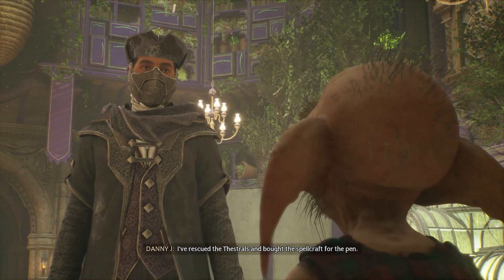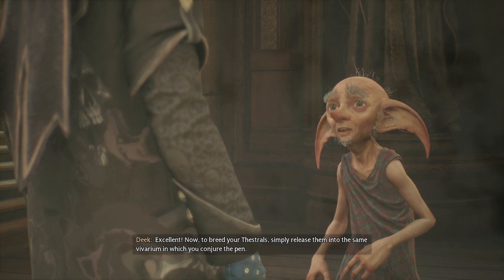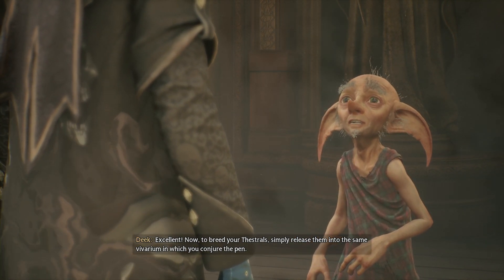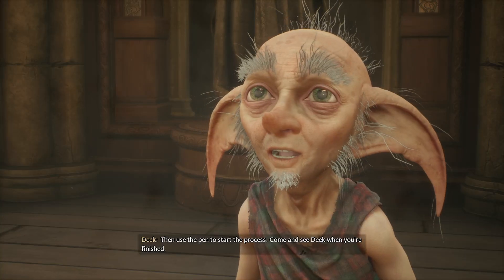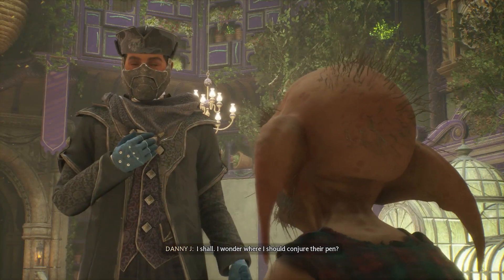I've rescued the Thestrals and bought the spellcraft for the pen. Excellent. What's happening? To breed your Thestrals, simply place them into the same vivarium in which you conjure the pen. Then use the pen to start the process. Come and see Deke when you're finished. I shall.